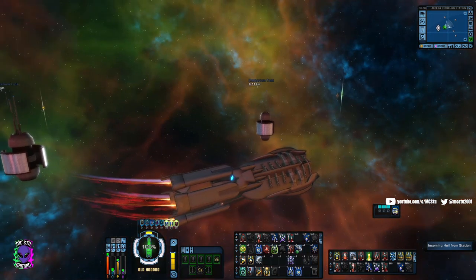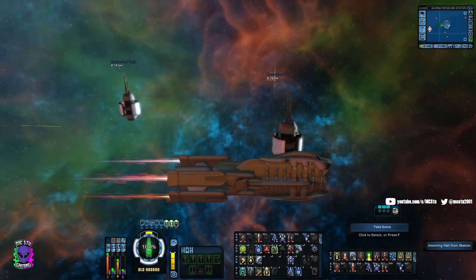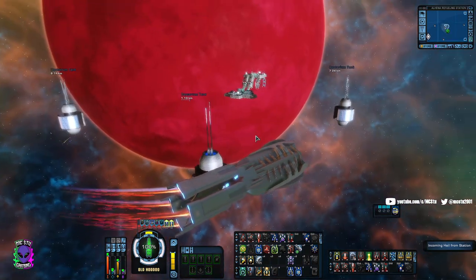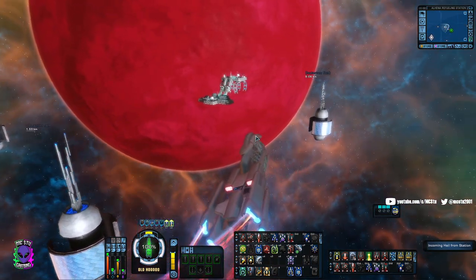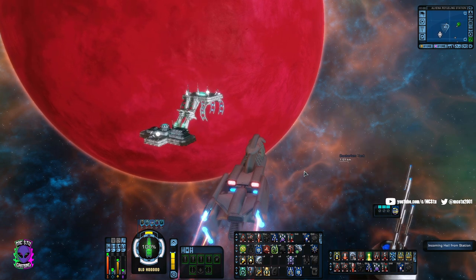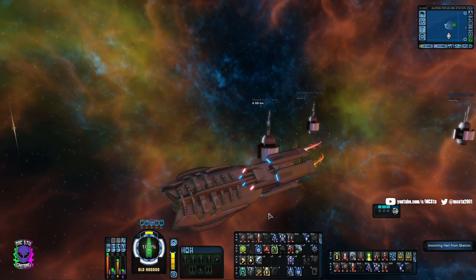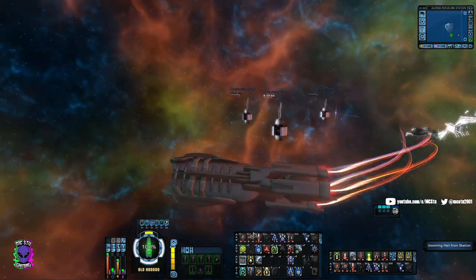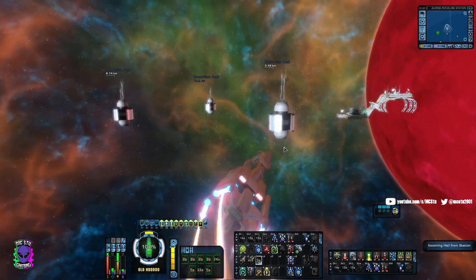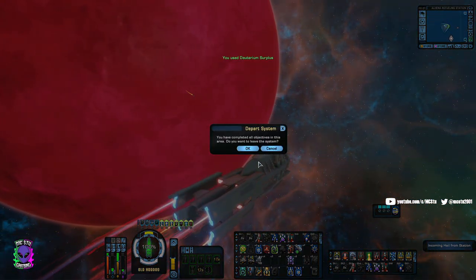I'm demonstrating this on a huge ship that doesn't turn well. If you get into some of your smaller ships or pilot ships it can get pretty wild trying to pilot around, and it takes a lot of practice. But if you can master it, you're going to beat everybody. Even if you're still working on your build, in some of these smaller ships you might find you're beating other players to areas of the map and getting a lot more damage in.